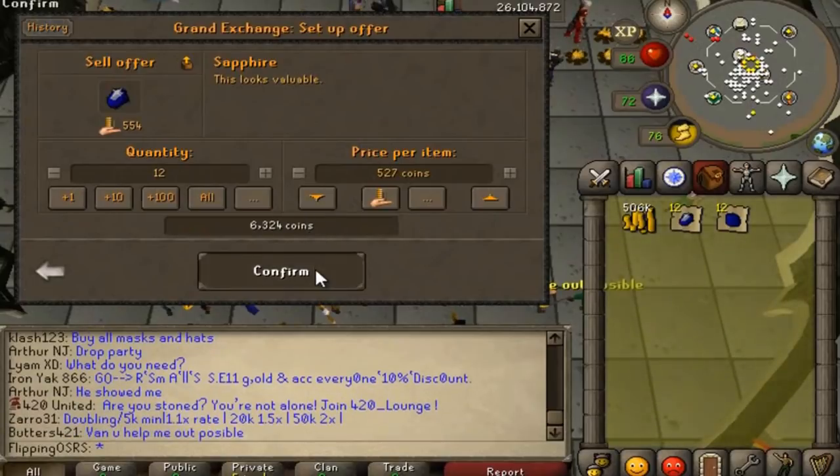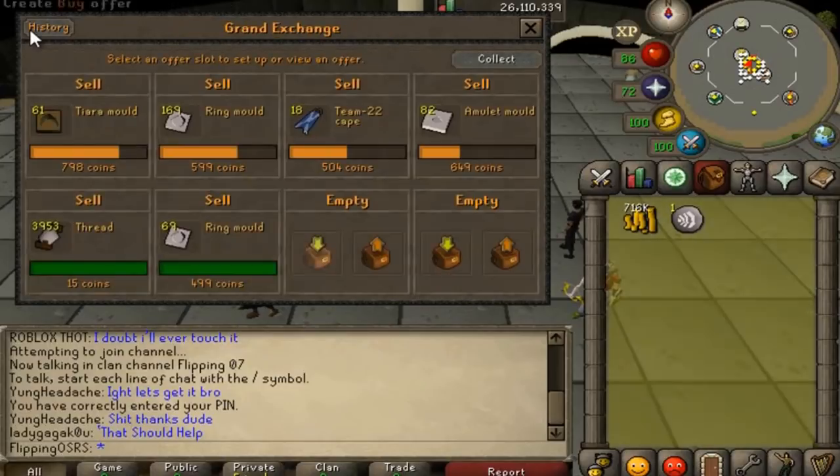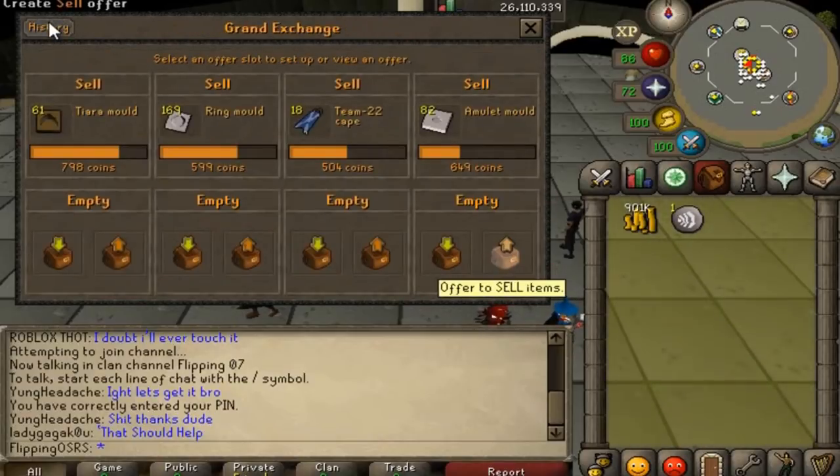We're back with more items sold: steel pickaxes, amulet molds, team capes, tiara molds — all in all that's going to bring us up to 901k, which is where we're going to end for today. I do want to get a bond in maybe another episode. The crafting shop and the capes are really my best bet right now, but it just goes to show that anyone can get a bond from free-to-play just by buying from these shops, which you pretty much have access to even as a level 3. Anyway guys, hope you enjoyed the video — if you did don't forget to leave a like, and I'll see you in the next one.